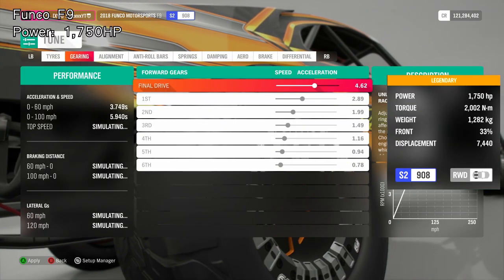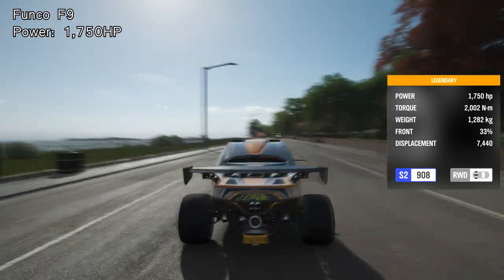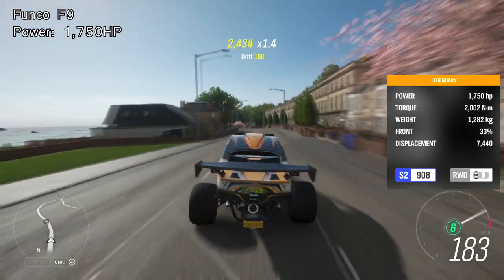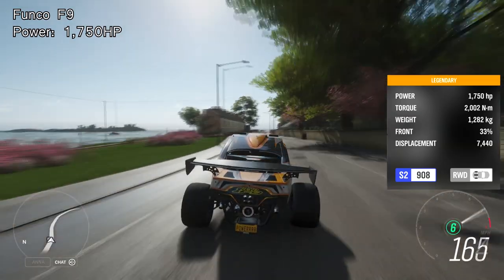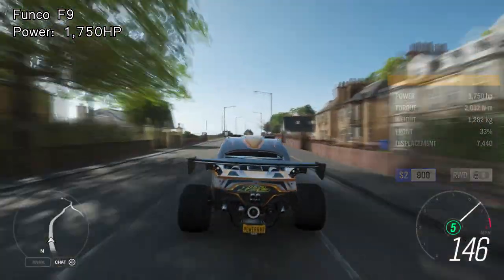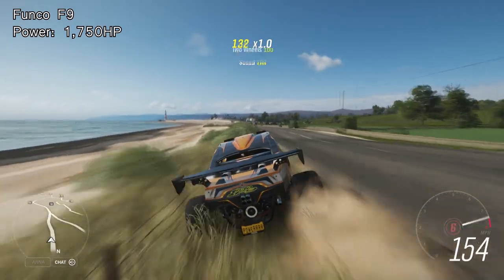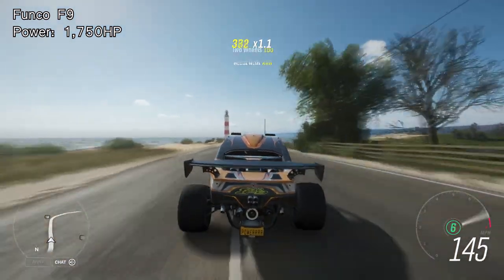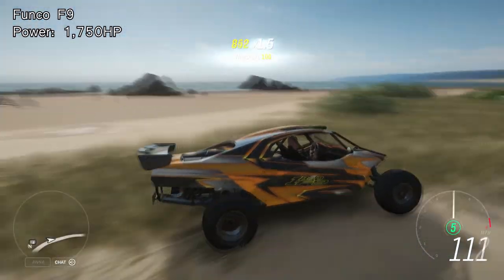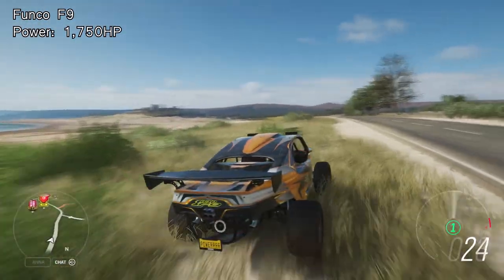Number four on the list is also in the 1,700 horsepower range — it is the Funko Motorsports F9, which came with the brand new Fortune Island update. It's kind of like a really weird wheelie buggy type thing — it will occasionally get its front two wheels off the ground when going around a bend flat out. It's a really weird car to drive, but very fun because it's got 1,750 horsepower. Even on the road, with nearly 1,800 horsepower, it's still an absolute monster.